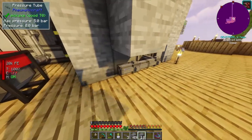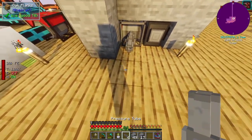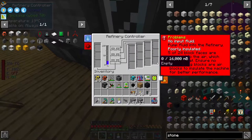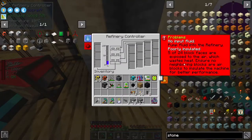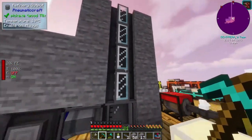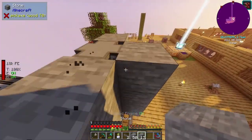We can definitely do this - run this guy around just so that I don't know if the pipe counts. For the sake of testing, let's have a look. At the moment it shows five out of 24 blocks exposed. If I take this one off, it still says five. Okay, I guess it doesn't matter then. So I guess the remaining five would be the top block, which I have no problem covering, and then it's the front ones.